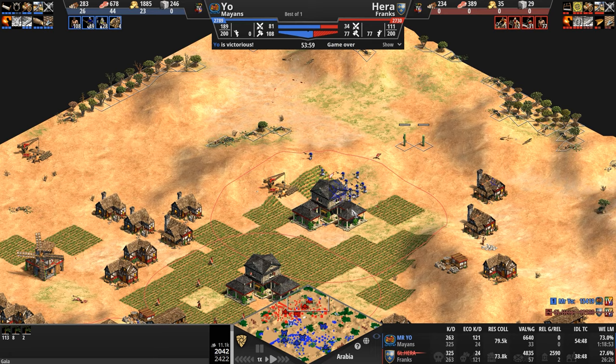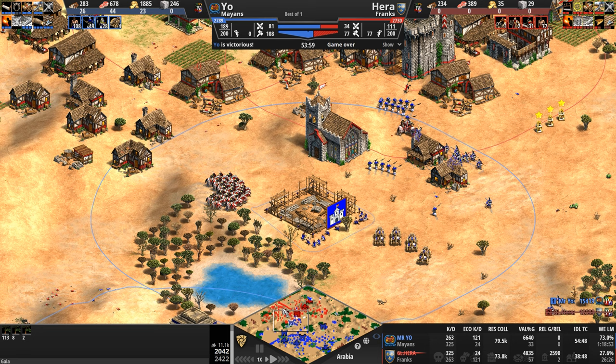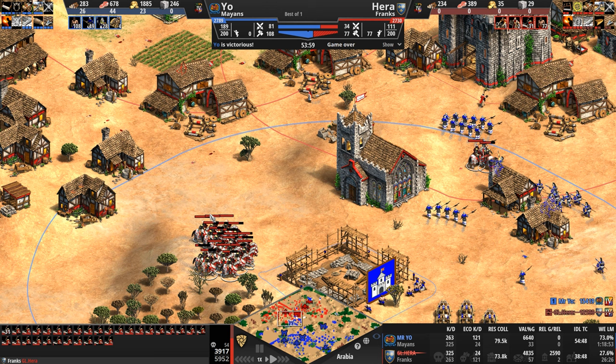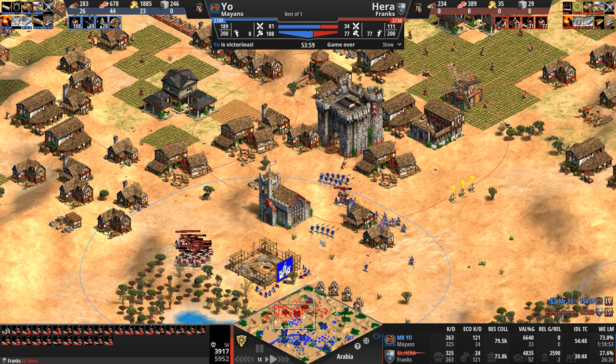Hera has no choice — he's got to expand westward. But he's been knocked down to 77 villagers, army supply 34 — not bad when 31 of it's paladins. They're still down 2,000 HP. Usually Hera is amazing at babysitting injured units — he usually has enough monks and time between battles to get HP back up. Because if you can keep these units around, 54 kills on them is not bad at all for a paladin — the cost effectiveness is through the roof.